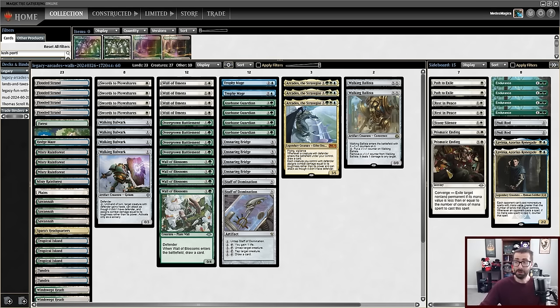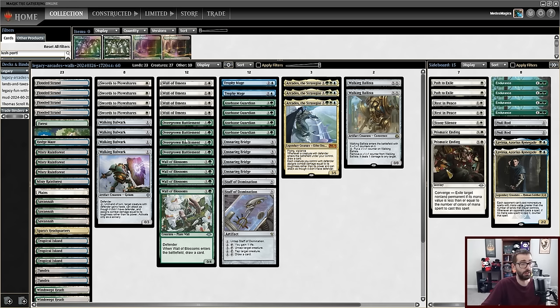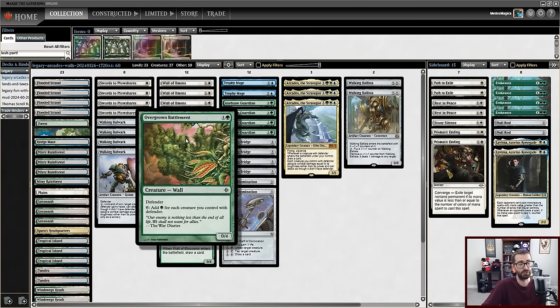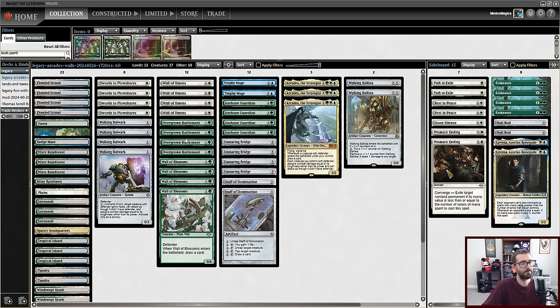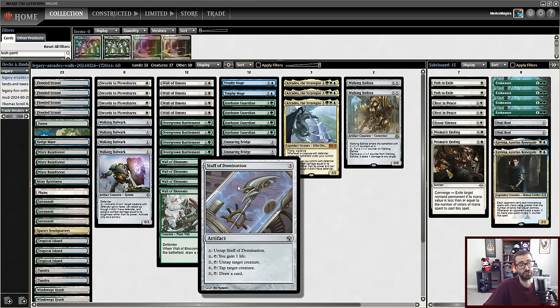It took me a long time, but here's what I came up with. My biggest challenge was figuring out what to do with all the walls so they do something when Arcades isn't around. The biggest thing I want to do is make mana — both Axe Bane Guardian and Overgrown Battlement can make one mana for every creature with Defender I control.